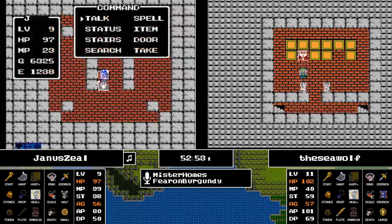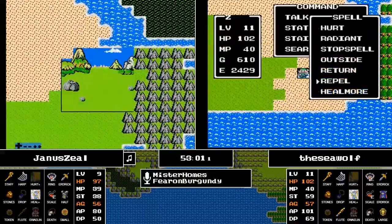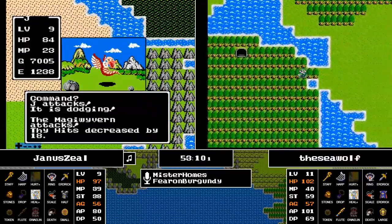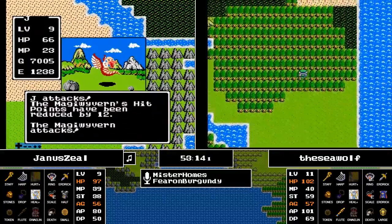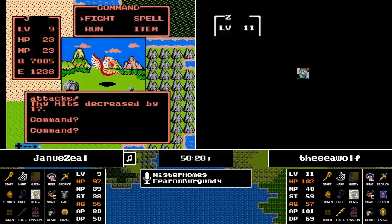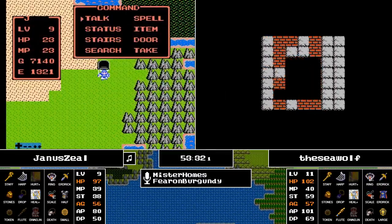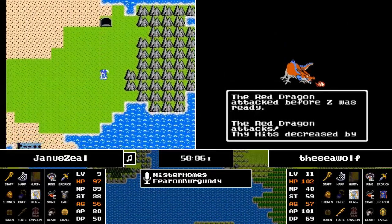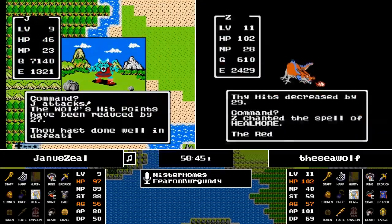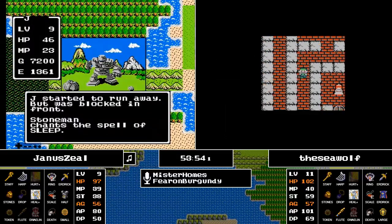The Seawolf trying to get away from a Red Dragon and not able to do so. Janus is finding some more big bucks in the Vanilla Stones of Sunlight cave. This has been certainly an interesting race in a number of ways, as the Seawolf heads into the Swamp Cave. Oh — we've got the Red Dragon as that spike tile guardian. Pick your poison: the Golem or the Red Dragon. Seawolf gets an excellent move.